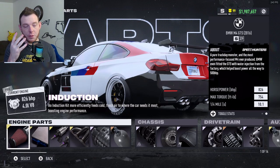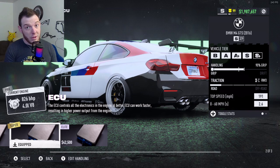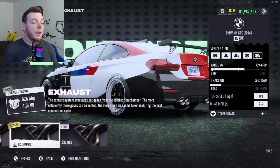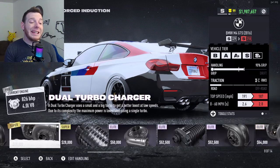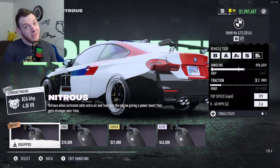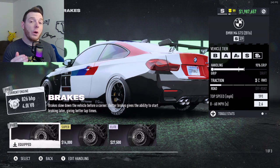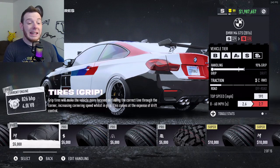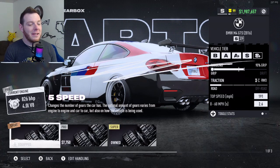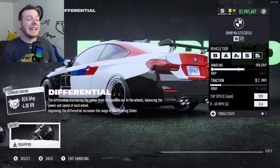For the parts, you're going to be running gold for the first four: gold super induction, gold super ECU, gold super fuel system, gold super exhaust. You are going to be running a platinum elite roots supercharger — all the way to the right. Sport bronze nitrous bottle. Elite road suspension, platinum. Silver pro brakes. Elite platinum grip tires. Elite platinum clutch. That's all that comes in it.